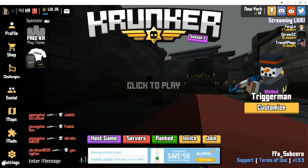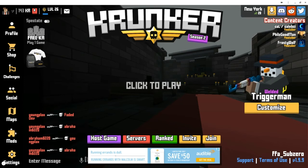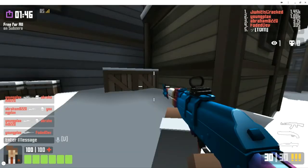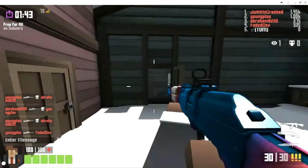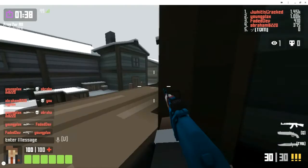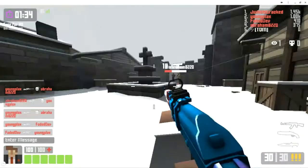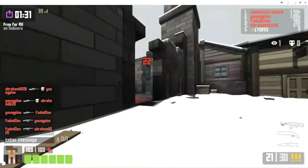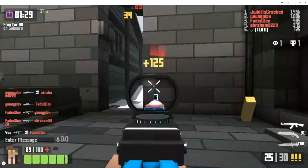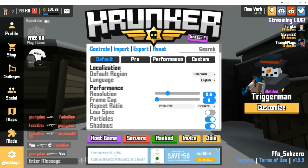Hey guys, it's Mokey, welcome back to another video. Today we're doing another Krunker video and we're going to be learning how we can fix our settings in Krunker. As you can see I'm on default settings, so I'm going to be showing you how you can reduce lag, lower ping, and get higher FPS, because the less ping you have the better performance.